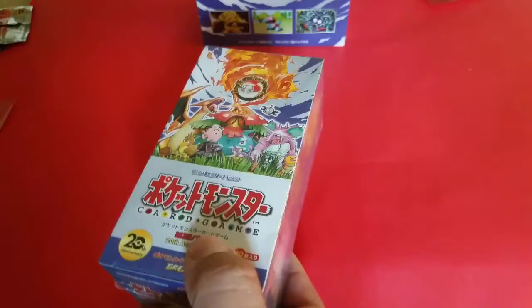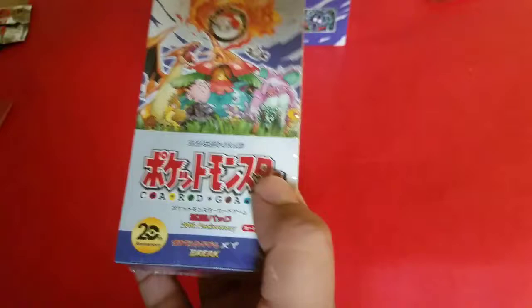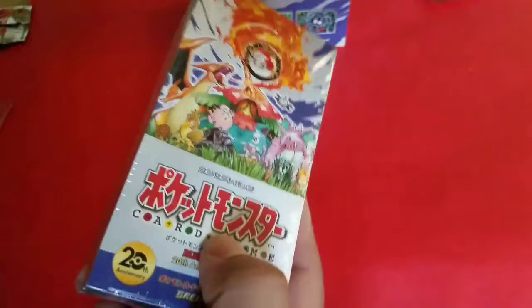Today we're going to be starting with this CP6 box, which is really nice. This new Evolutions reprint — they're really nice cards. We're trying to get the complete set and there's a few cards that we're still missing because I have bought a couple of them already. Hopefully we get lucky and can pull some of those cards.